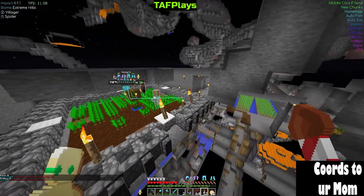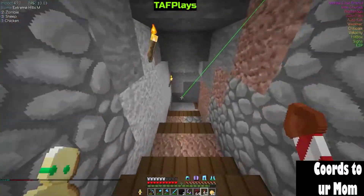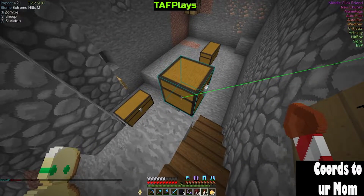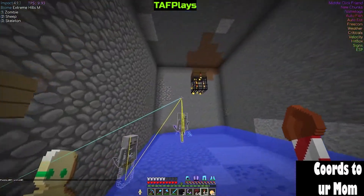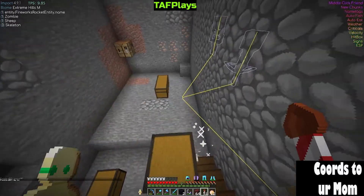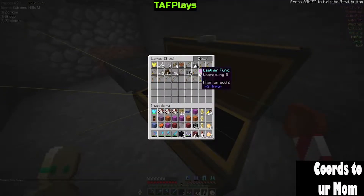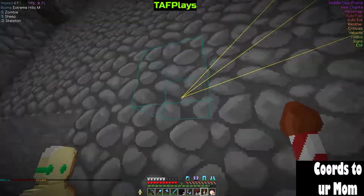We got a little spawner down there and the farm over here. This is a pretty impressive farm — they have dug their fair share of tunnels down here. We got our little mob farm, a little mob grinder. All sorts of building materials. 'Quick build by input' — not a bad one, gets the job done.